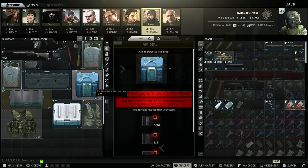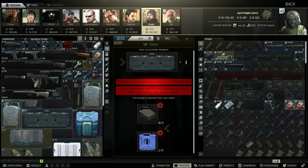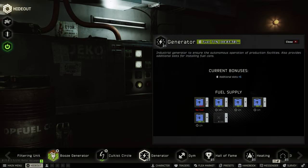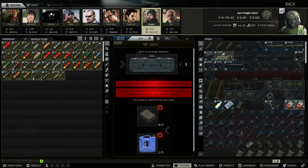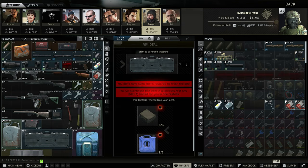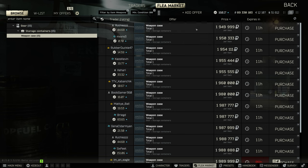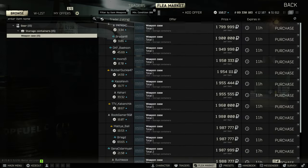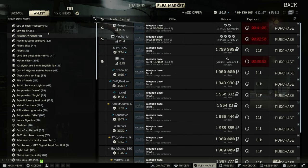Another barter I use from Jaeger is for the weapon case — this is five pistol cases and five blue fuel tanks. For my generator I fill it with blue fuel tanks, and when they run out I use those empty fuel tanks for this barter. You can buy or craft five pistol cases for even less than a mil, then turn around the weapon case for about 1.8 to 2 million.